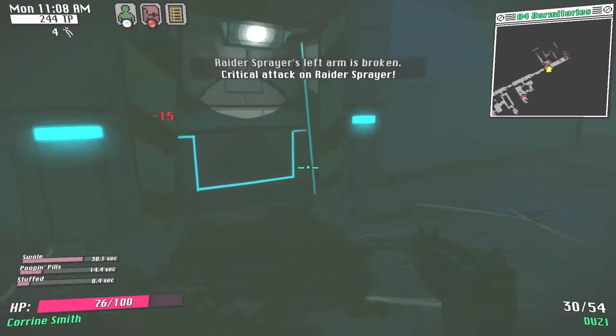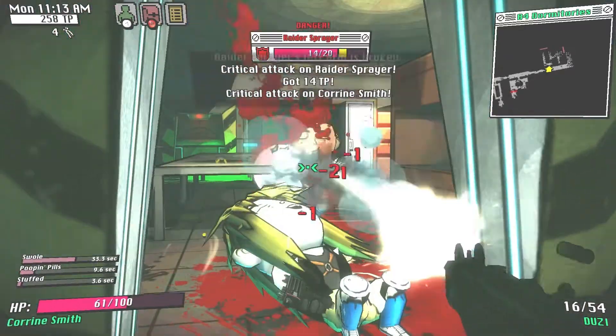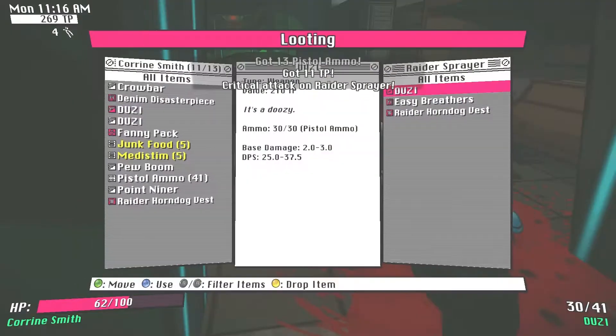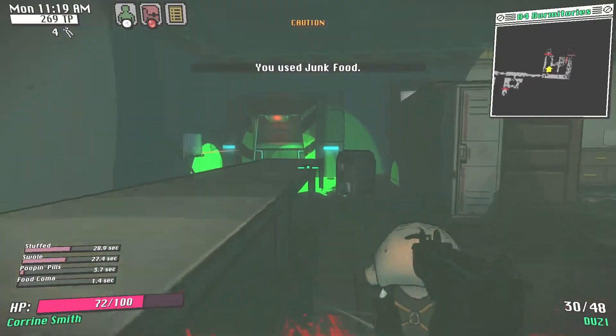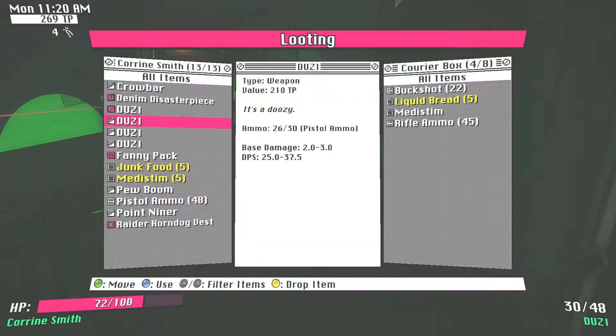Liquid bread is especially good as every two you find can be crafted into solid bread, which instantly heals 30 HP and is one of the best items in the game — make as many of these as you can. Another good crafting recipe is leather cooler armour, which can be made from one cooler armour and one raider bruiser jacket, although it's not strictly necessary if you are having trouble finding the jackets.